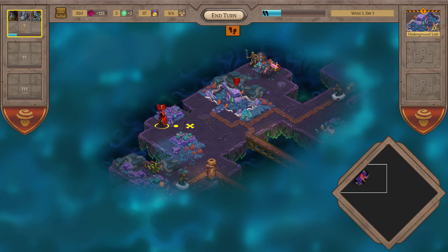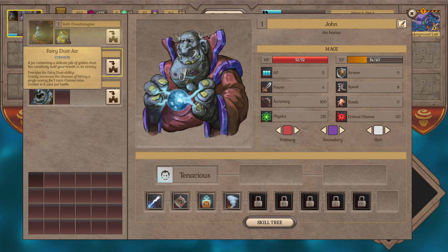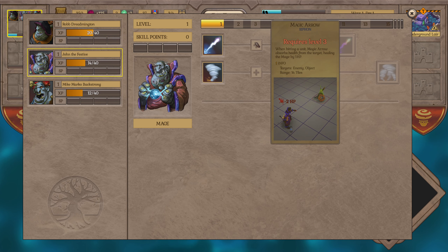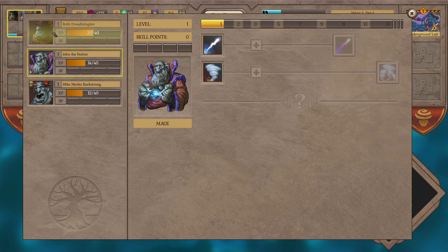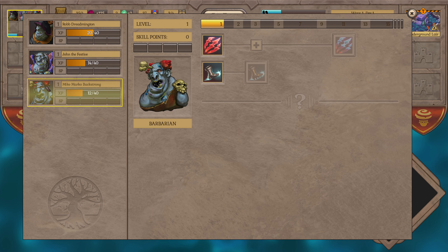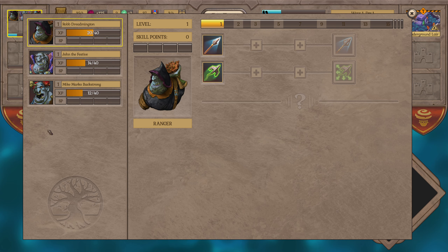Just like Heroes of Might and Magic, you have a certain number of movement points your party can move. We just destroyed an enemy army and collected some fairy dust. In our army screen, I've equipped that to Rob Dredmington who is our mage. You have this skill tree where you can upgrade abilities or get new ones. There are four different class archetypes: the berserker, the barbarian, the mage, the archer, and a paladin.